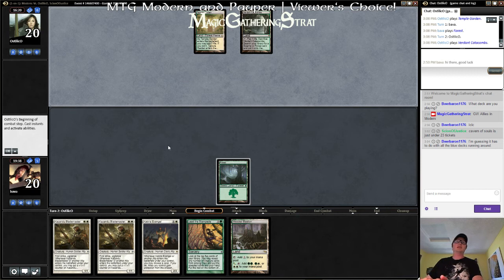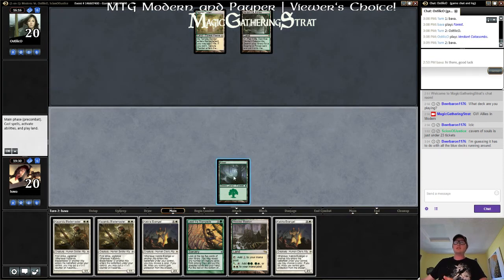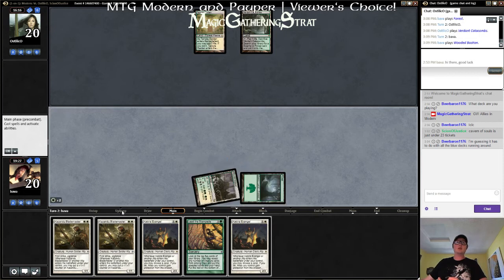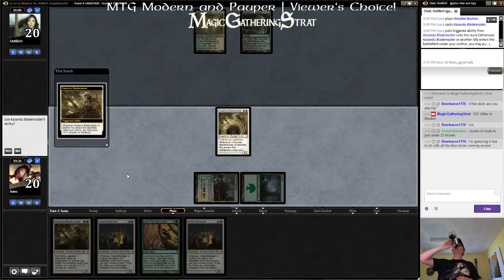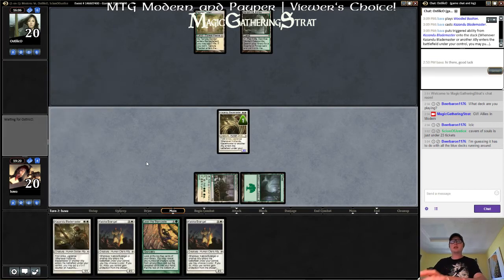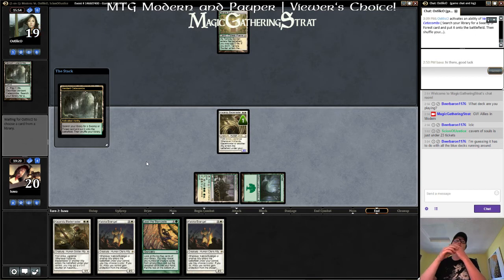No doubt — he says my sideboarding needs work. Alright, nothing horrible's happened to us yet, so that's a plus. 2/2 First Strike Vigilance for two — these guys are pretty good by themselves. Sometimes I like him. He'll crack his Catacombs, probably seeing Abrupt Decay for this particular Blademaster. Oh, it's a Dismember. I think it's fine, but that double mulligan is hurting us a bit.